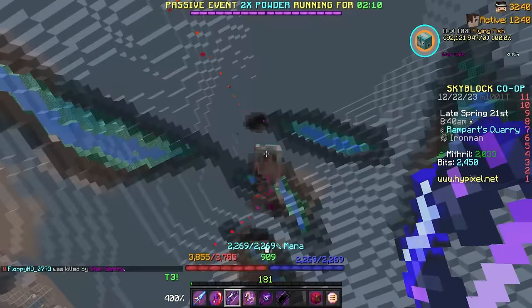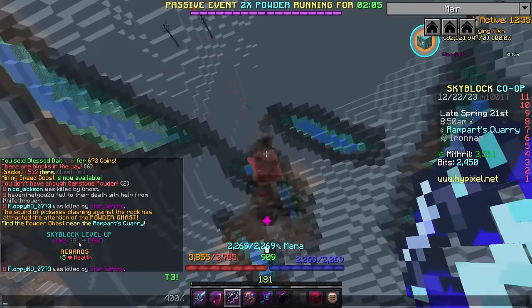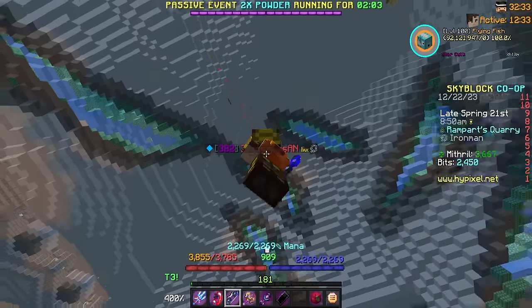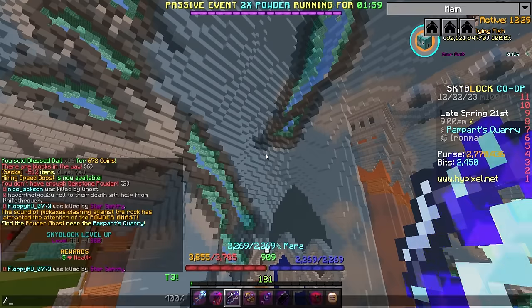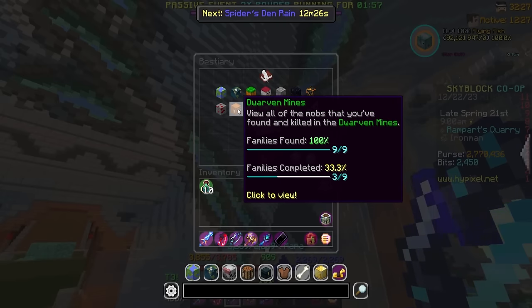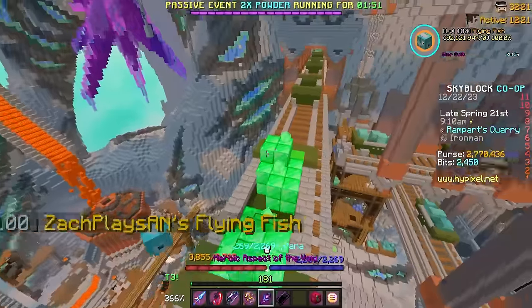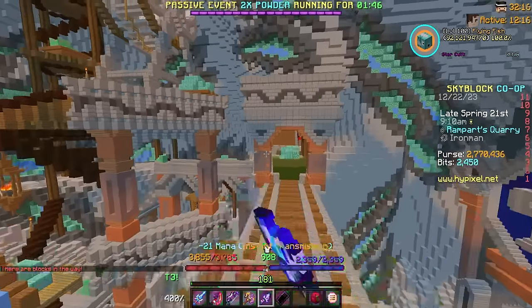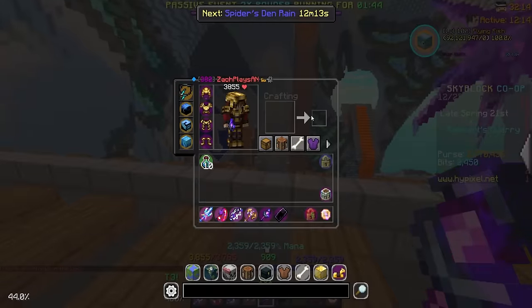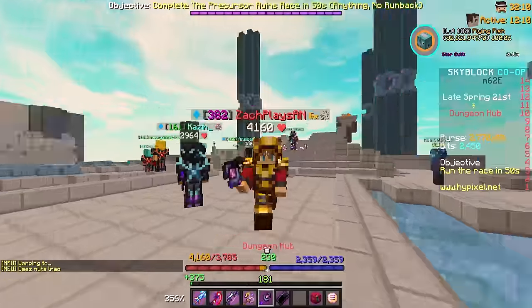I was in the forge starting some power crystals and I came over and hit this powder ghast — it didn't give me any message besides me leveling up. I'll take level 382. I'm assuming it was a B-series tier, dwarven mines ghast. It didn't even give me the ding or pop-up or anything — strangest way I've probably ever leveled up, but it is what it is.